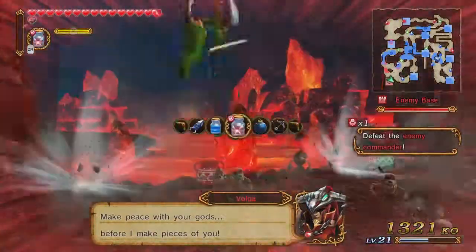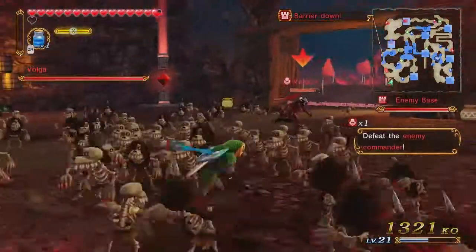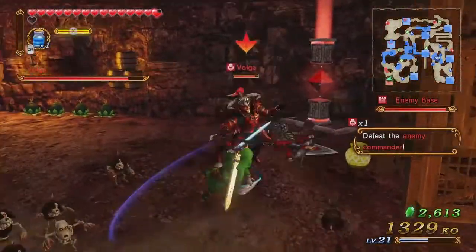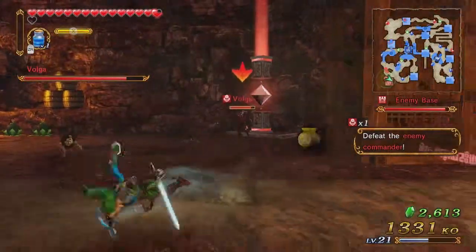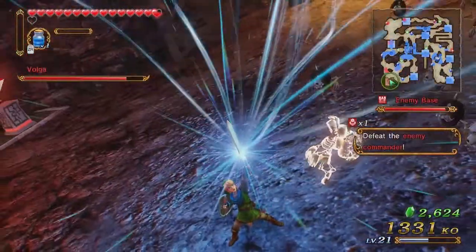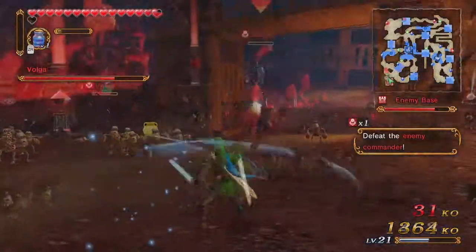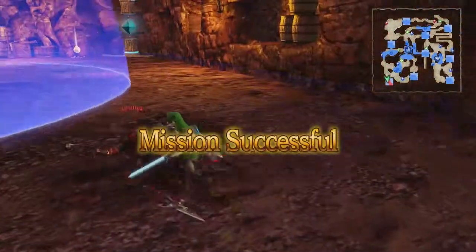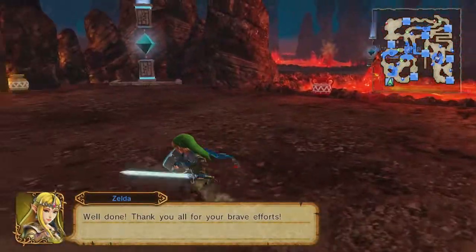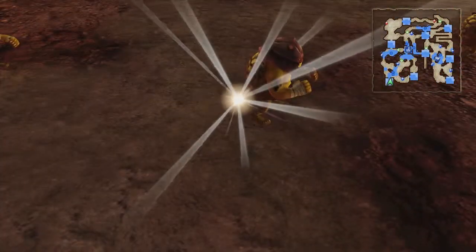Skip the cutscene — hey Volga, some words! Get your happy ass over here so I can hit you again. Got him. We're going to get a new weapon because we're guaranteed it — because it wasn't a gold reward.